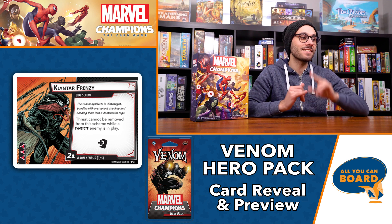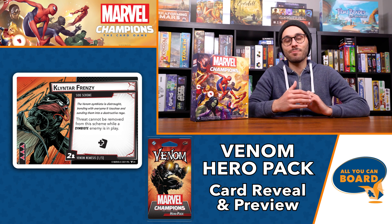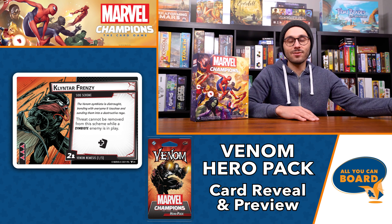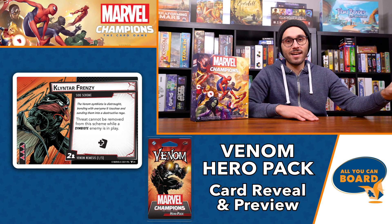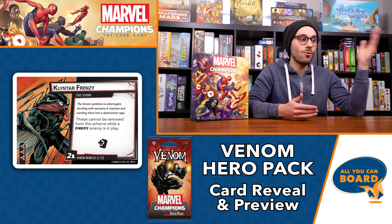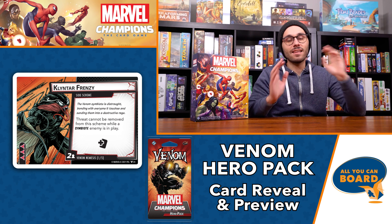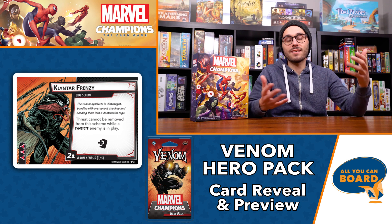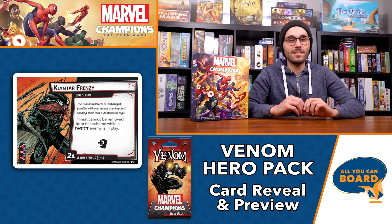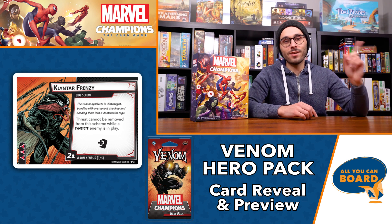The side scheme is Klyntar Frenzy. It specifically says threat cannot be removed from this scheme while a symbiote enemy is in play. While this is in play, you also get dealt an extra encounter card. So if you don't get rid of all four symbiotes, you're getting an extra encounter card. And even if you deal with all enemies, you still have to have enough cards left to remove the threat on this scheme. There's probably a good chance you'll get at least one extra encounter card regardless. The nemesis minion and side scheme are both very difficult, which is the best thematics for them.